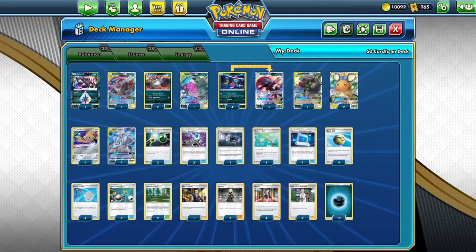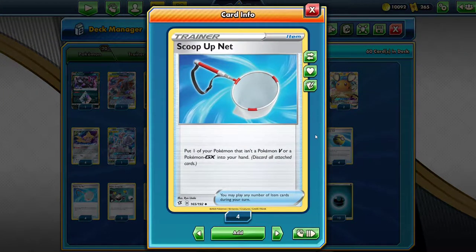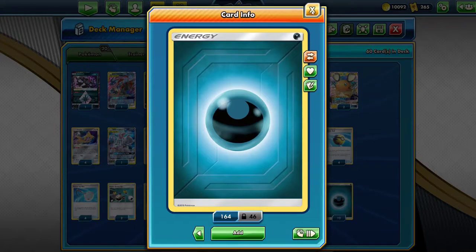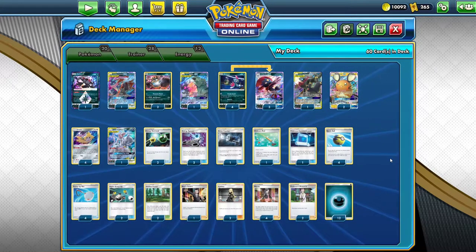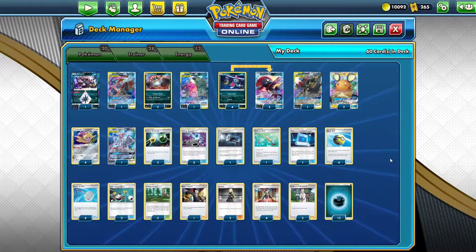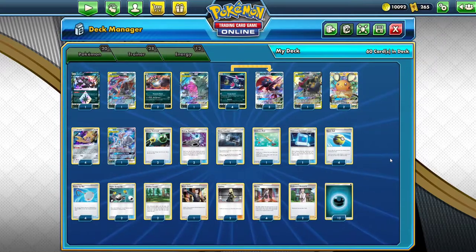Then you use Weavile GX with Shadow Connection to move the Darkness Energy off Darkrai Prism Star. Then you use Scoop Up Net to put the Darkrai back into your hand with no energy, and then set it back down with more energy. There are 12 energy in the deck. I use Energy Retrieval and Energy Spinner, and I also have Ordinary Rod and Viridian Forest. Theoretically, you can get all 12 energy into play on turn 2.